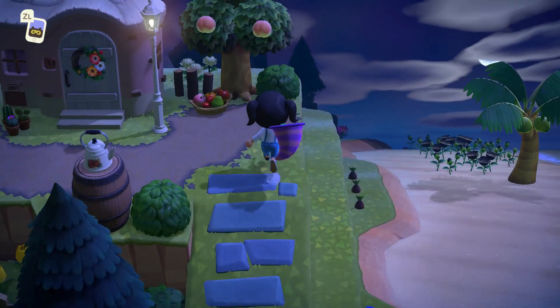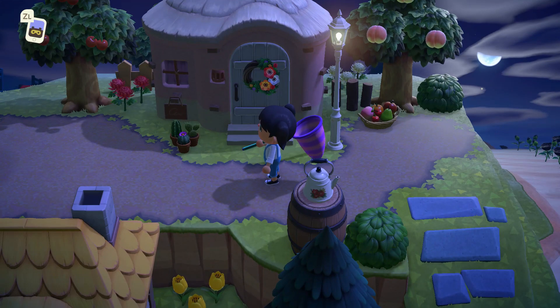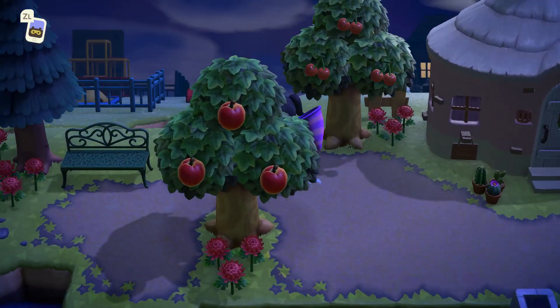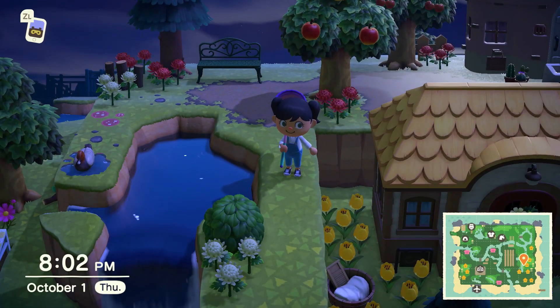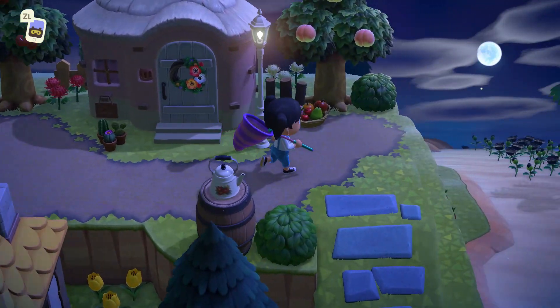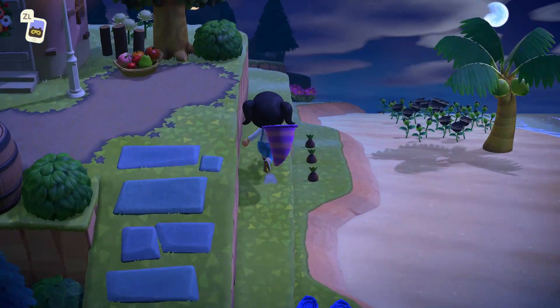And then right up here is Norma's spot. Norma loves to talk about baking, so I gave her some fruit trees, let her hang out, and gave her a duck — because who doesn't want ducks? We all love ducks. Well, I guess not all of us, but on my island we all love ducks.